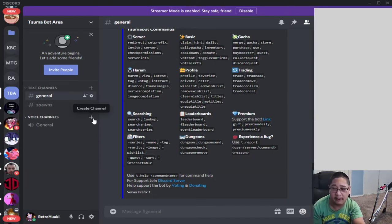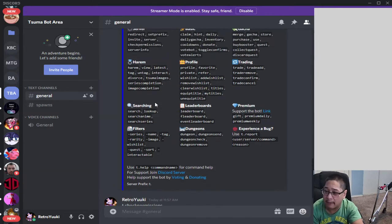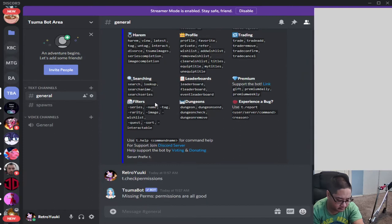T.invite allows you to go to the main server of Summa. T.server gives information about this server. Check permissions allows you to verify that your permissions are correct for the bot, making sure it's correctly giving you the messages you need. All messages are showing as good, so we're good with permissions.